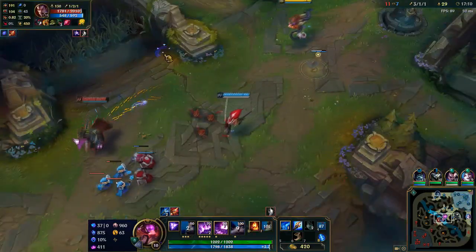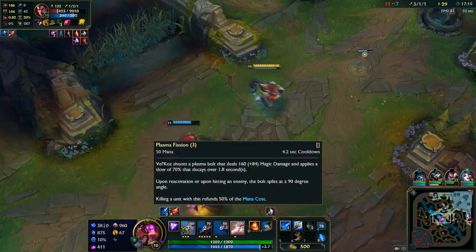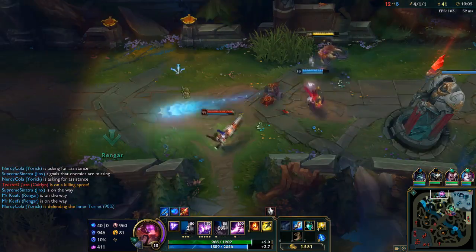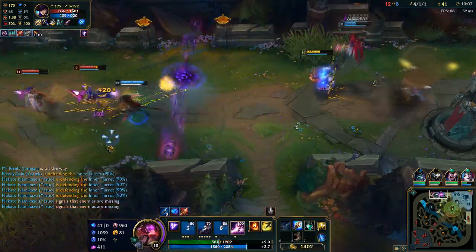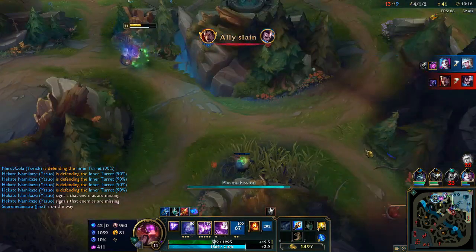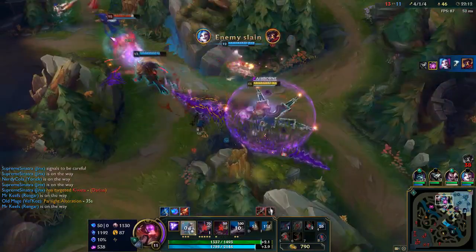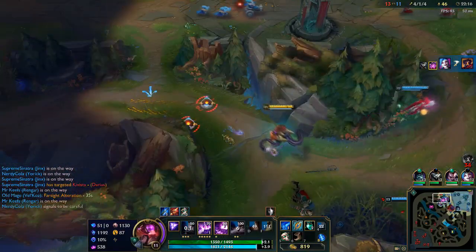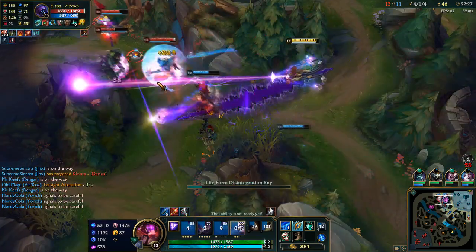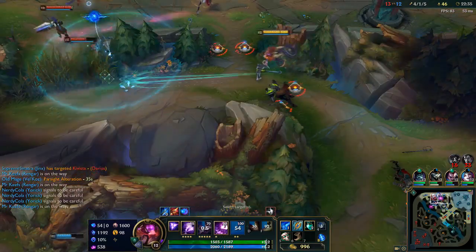Some notable mid-lane matchups based on win rates: Vel'Koz has an amazing win rate into Galio at 63.86%, with true damage totally ignoring his shield and dealing massive teamfight damage. Into Azir he has a 58% win rate, just abusing range. Some tough matchups: Fizz has a very good time against Vel'Koz — about a 44% win rate into Fizz. Ahri is also tough with her three dashes, insane mobility, and charm stopping your ult — only a 46% win rate into Ahri, so be careful picking Vel'Koz into those matchups.